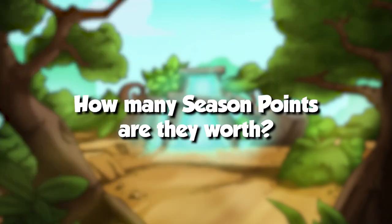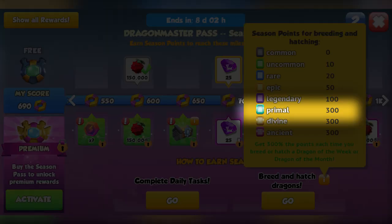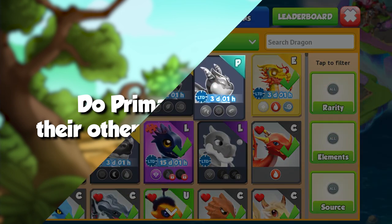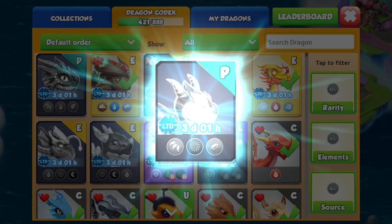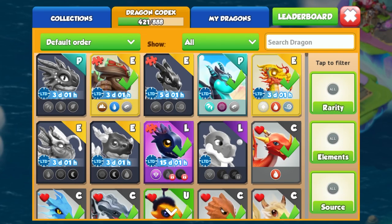How many season points are primal dragons worth when hatching? They'll be worth 300 points. Do we have to unlock their other elements? No — unlike legendary, divine, and ancient dragons, you will not need to awaken the remaining elements of any primal dragon before being able to use them.